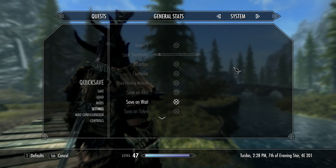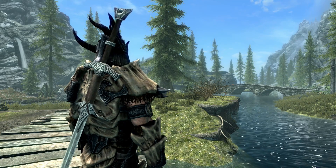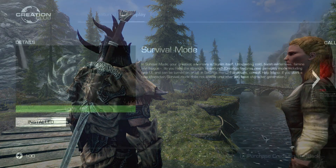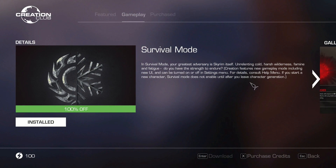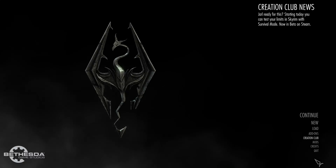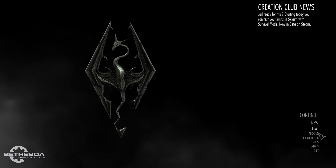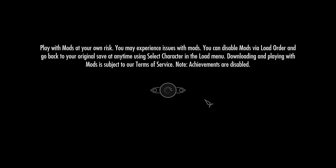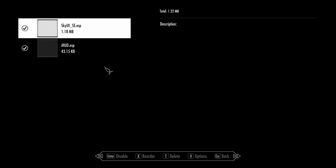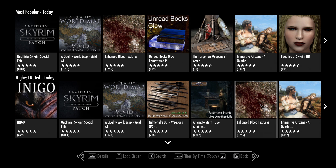One totally odd thing: apparently, once you've signed up for survival mode, the only way to disable it — to remove it from your game — is to actually delete the files. Maybe I'm being a little dense, but I don't see an option in the Creation Club part to disable it. I do think they're going to need some sort of system where you can disable the ESL and not have survival mode.